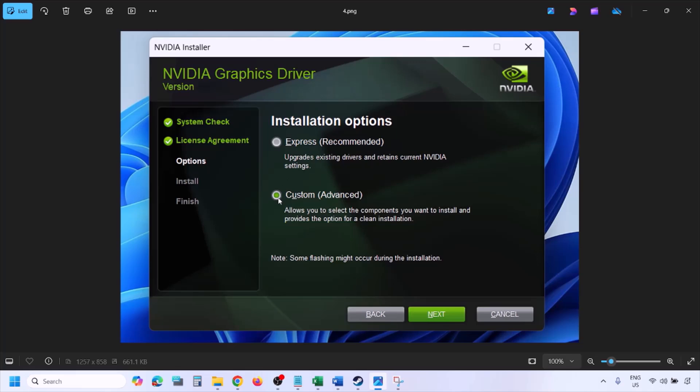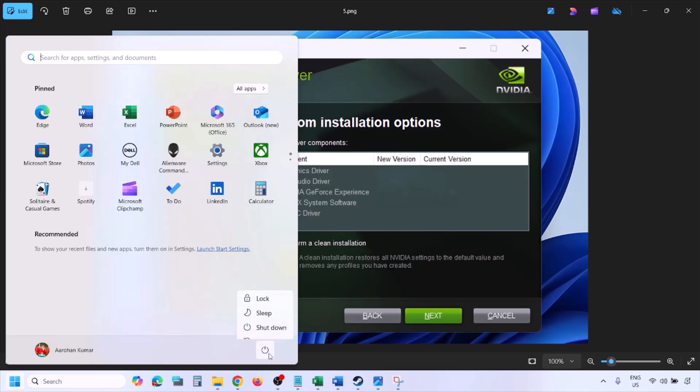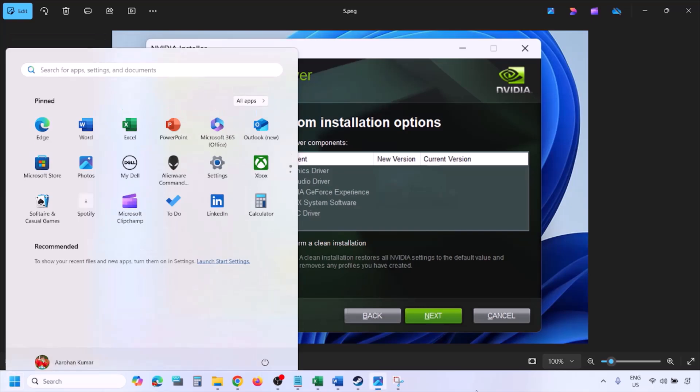On the next screen, put a check on 'Perform a clean installation.' Make sure this box is checked, then click Next and let the installation complete. Once the installation is complete, restart your computer, and after the system restart, launch the game and check.